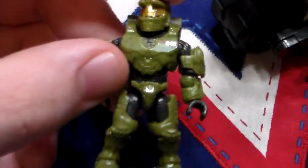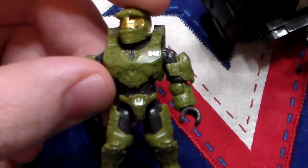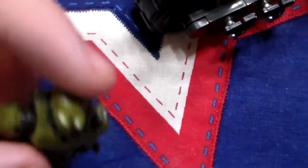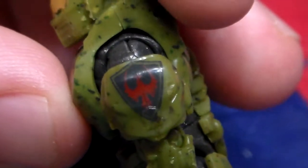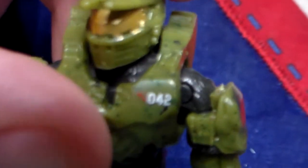Moving on to the Spartan himself, you can tell that he is in the design of — I think it is Mark IV — that's what I think this model of armor is called. You can see the symbol for the Spirit of Fire right there. He's part of, I believe, the original red team, though there might have been a red team before his one, but I believe he's part of the original red team that was classified as lost in action.